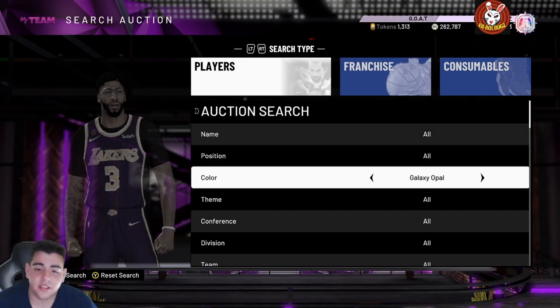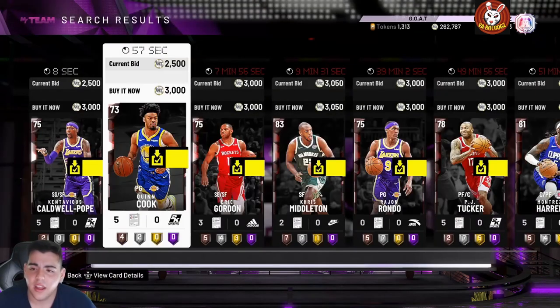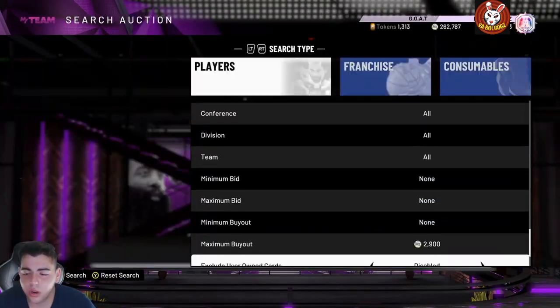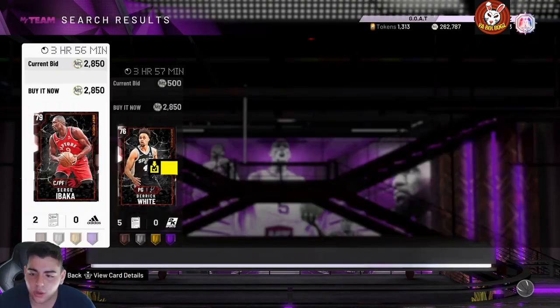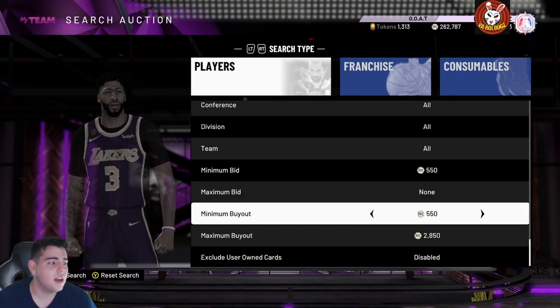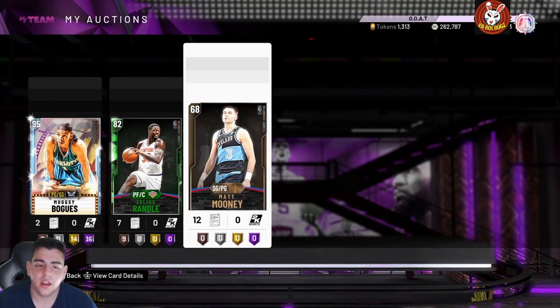Let's get into the Heat Check snipe filter. This one's been solid for a very long time. A lot of people are trying to complete the Heat Check collections and cards are going for 2,800 or more. If you have some in your collection and you plan on selling, sell now — this game is getting closer to end game. You should be able to make a lot of MT on these filters.